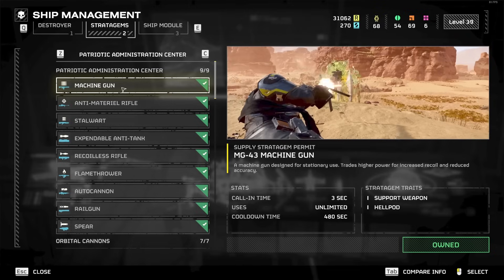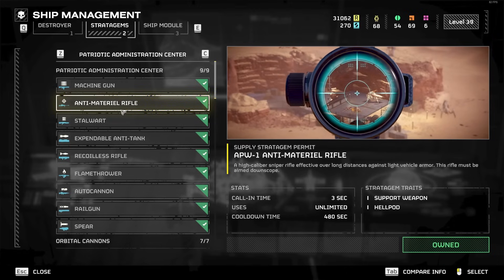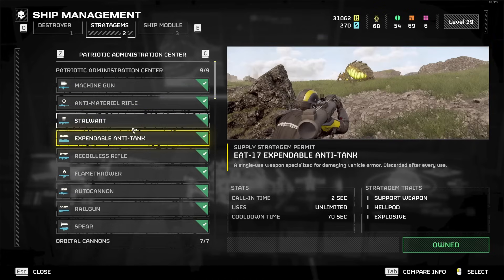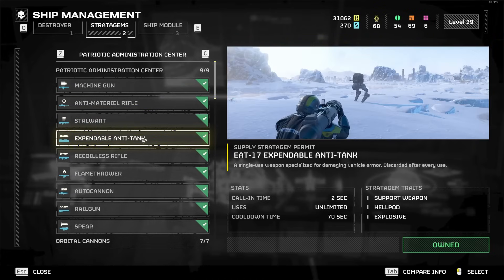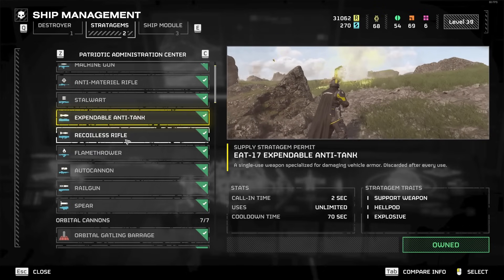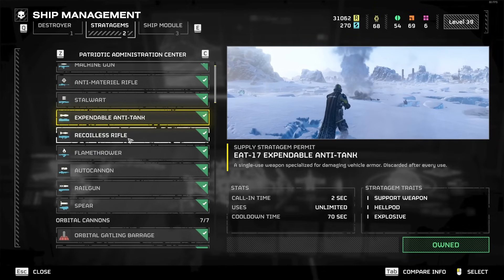For ones that are bad, we're just going to kind of skip them. Machine Gun is very good early game and then horrible late game. Anti-Material Rifle is not that great early game, bad late game. Stalwart is okay, good early game, bad late game. Expendable Anti-Tank is actually pretty good mid-game for just having a way to blow up armored enemies, but then is pretty bad late game in general.